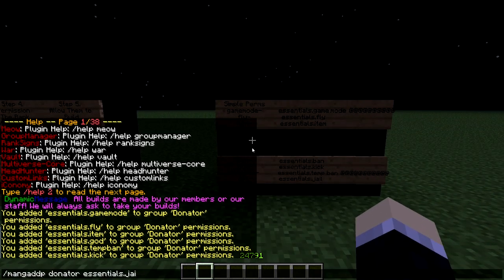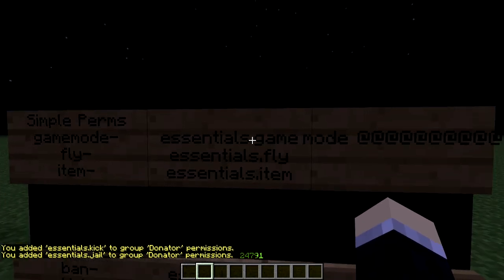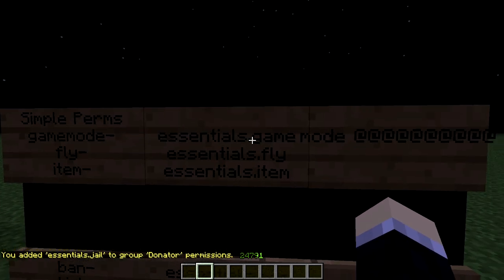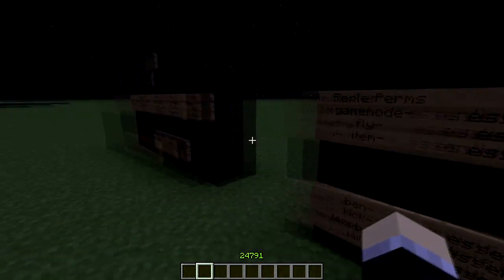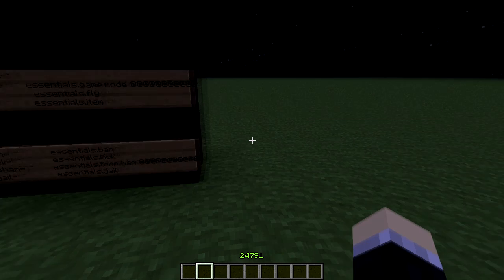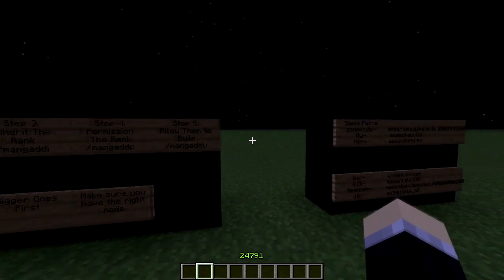Are you seeing a pattern here? Most of the time, plugins will just have their plugin name, dot, and then what the command looks like — most of the time, not all the time. Not WorldEdit though — WorldEdit has something like 'worldedit.teleportation.jump' or whatever, to fly somewhere.